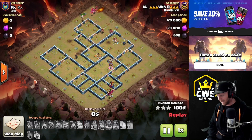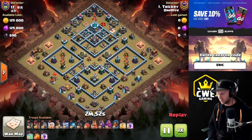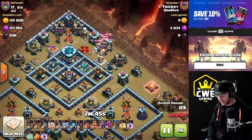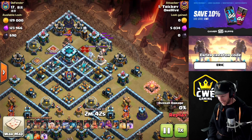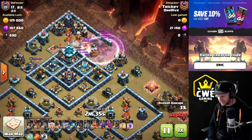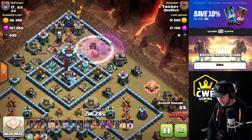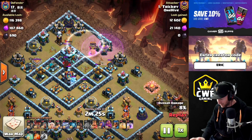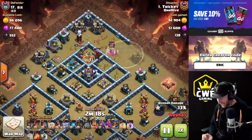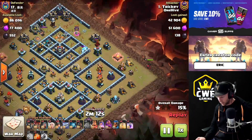Now we look at Tricky's attack — the leader of One Hive. He came in with a queen charge hybrid combined with the wizard blizzard. He gets a lot of spell support for the queen charge and hybrid, so if he gets good value out of the wizard blizzard it sets things up very strongly. He dropped a couple blues to search for black mines, pre-dropped the rage before the blimp due to the short travel time, then made the wizards invisible. A couple stepped out of the invisibility and the scattershot took them out, but one survived.